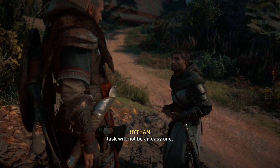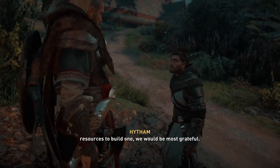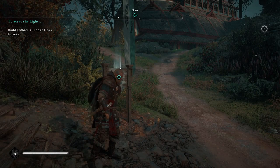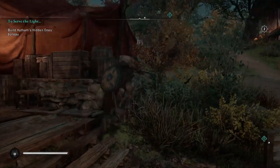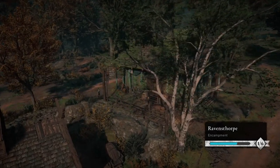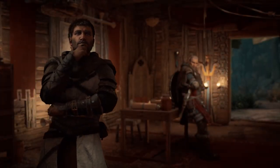'Our task will not be an easy one - but with a bureau, Basim and I could begin our work. If you have spare resources to build one, we would be most grateful.' Let's do this - I think we have exactly enough. So we built the Hidden Ones Bureau! This is to track - I guess in this instance it's the Hidden Ones and the Order, though I don't know what the other order is called.